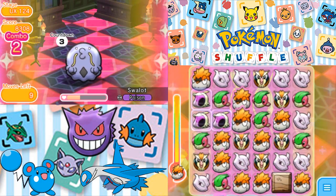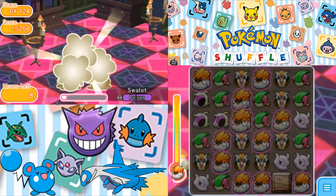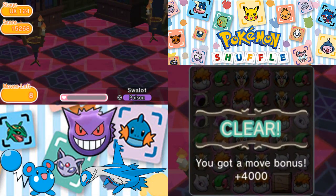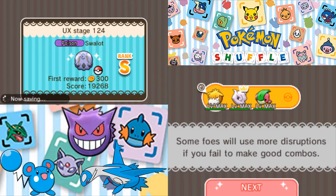Flygon was the safer play. Mewtwo would've probably worked out better if it had come through. Mewtwo's going to come through there — coming through in the end. Took till the end, but still came through. With that, we have S-Ranked Swalot.